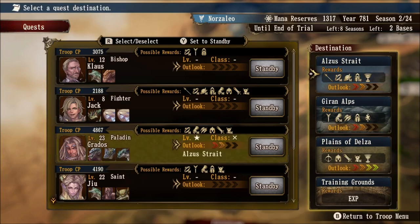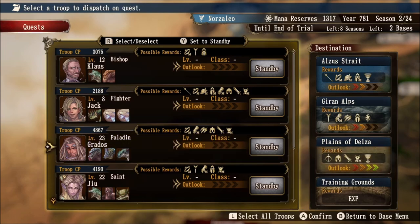If we click on Grados and look at Alza's Strait, notice we have perfect affiliation for his level but no affiliation with his class. Same thing goes for Gear on Alps. But if we head down to the Plains of Delza, we have perfect affiliation in both his level and class — they both have star icons. This is ultimately what's going to affect your chances of getting rare items: gear pieces, consumable items, or rare monsters. The higher your Outlook rank, the more rare materials you are able to find.